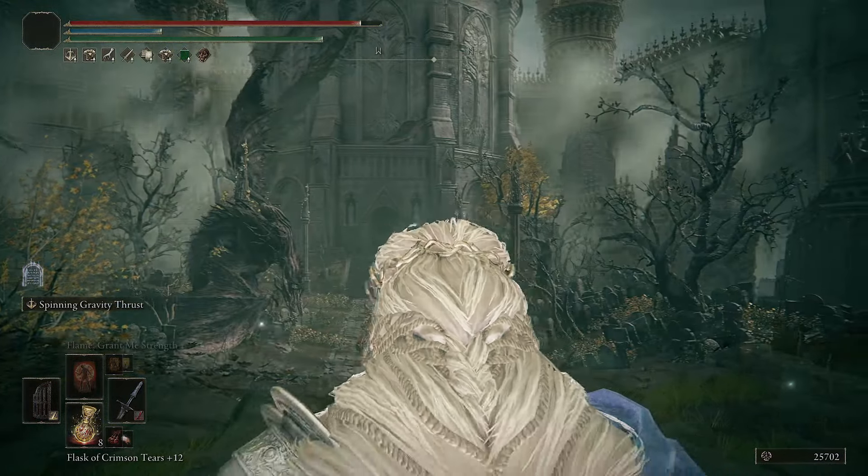Since Strength gives us the most damage benefits, I'm going with 40 Strength. At Level 150 I recommend mixing it up with 40 Strength and 40 Arcane. A really nice buff for this build is Flame, Grant Me Strength - 15 Faith gives us this body buff. We want to be tanky and not take additional damage, so 15 Faith is a nice pick.